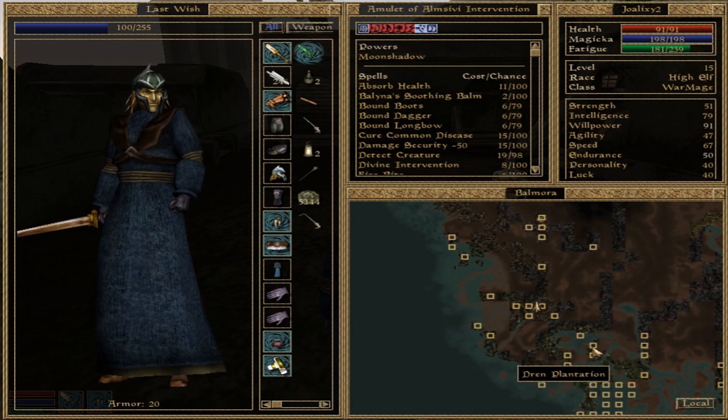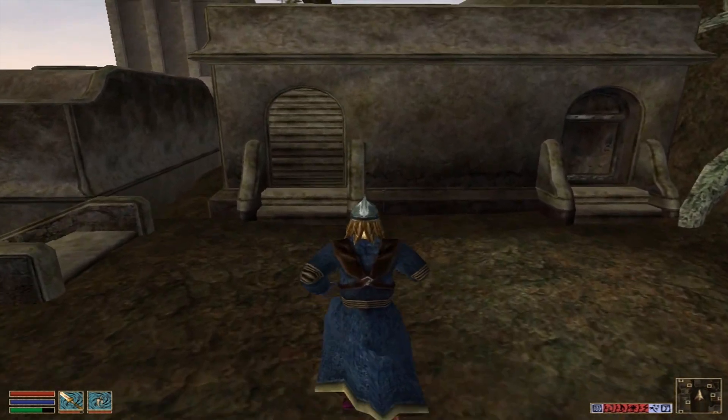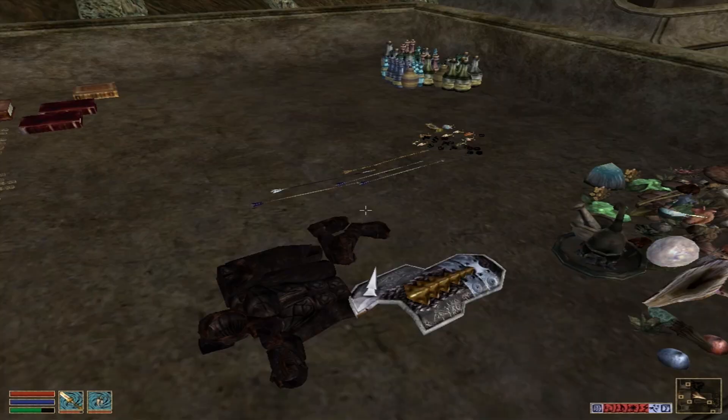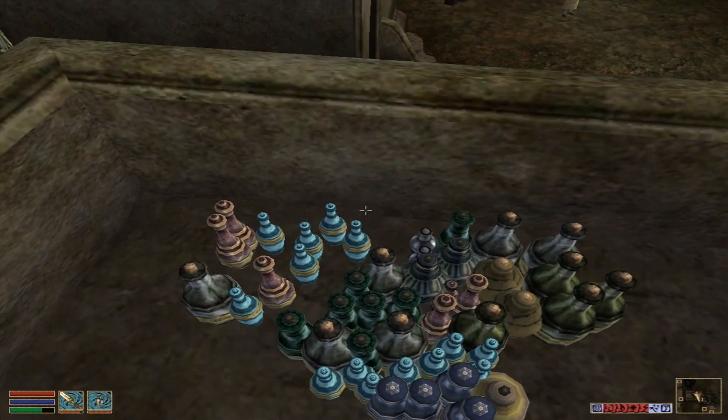There's Dren. Here it is — the Arvel Plantation. So we're going to get some cork bulb, we're going to get some brandy, and we'll deliver it to them in a timely fashion.